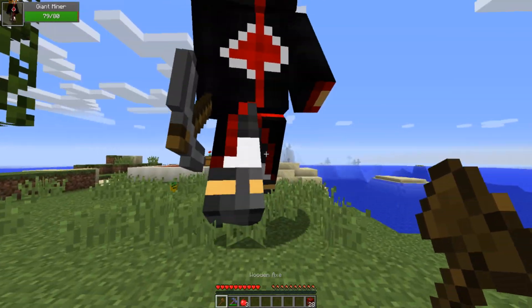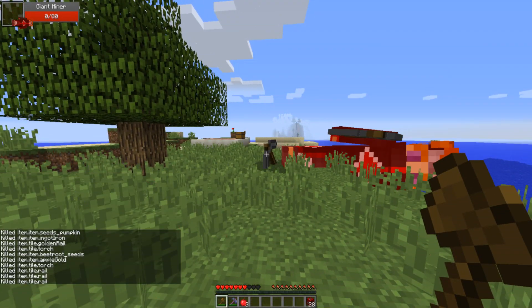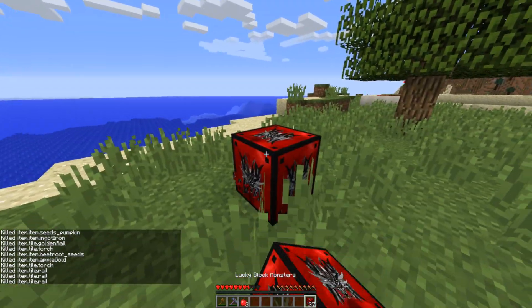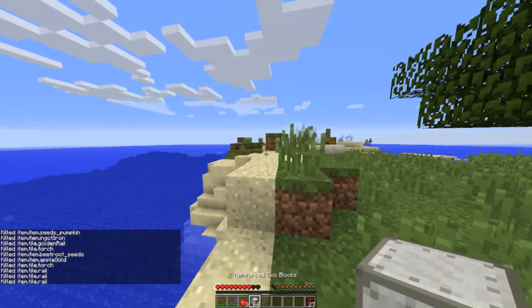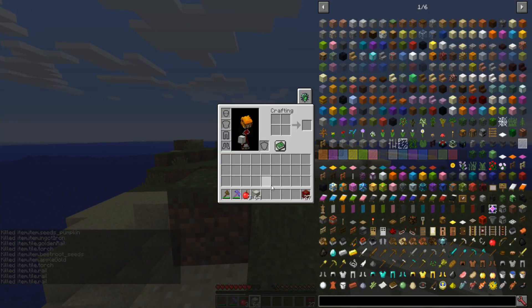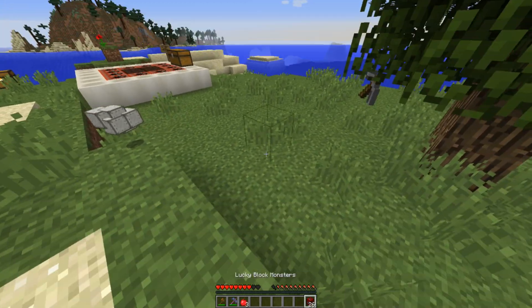Oh, a giant me! Guys, look — it's a giant me! It's too strong — yeah, he's dead. Next — blocks. What do we have here? Exoblocks — reinforced exoblocks. I don't think you can use them for anything other than what they are. Alright, that's cool. Next.